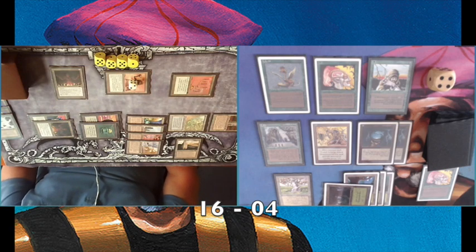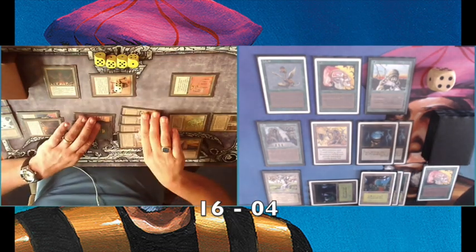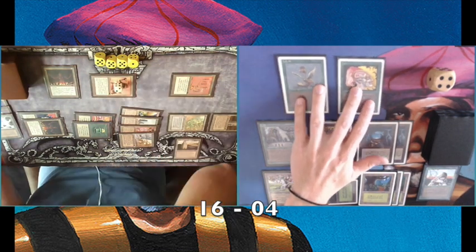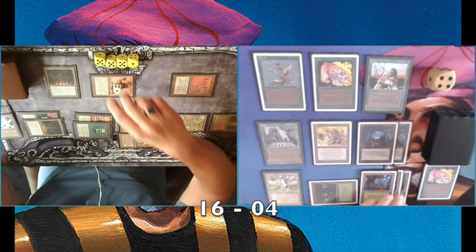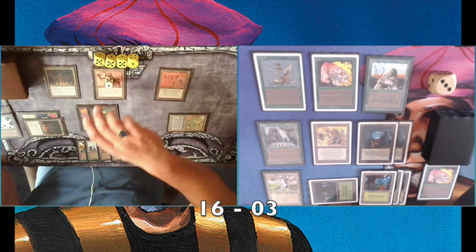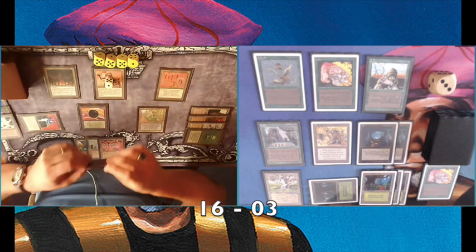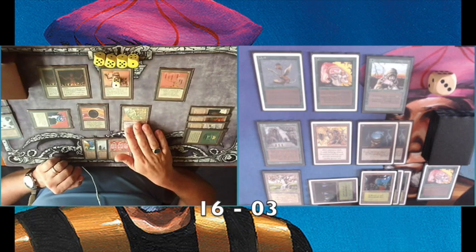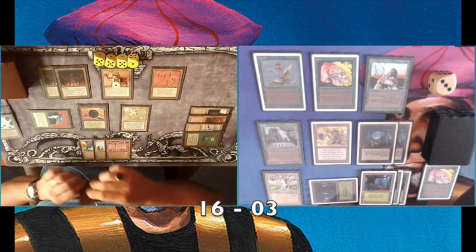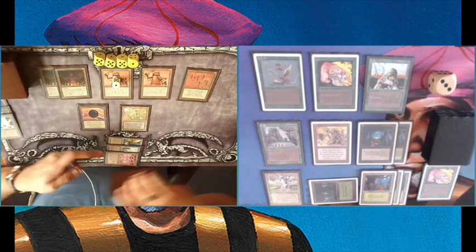Hey, that's if-if-if and that doesn't count. What counts is what actually happens and the decisions you make. He's pinging me for one and wants to ping my Scavenger Folk, but of course I have Pendlehaven to make it a 2/3. Pendlehaven is fantastic to protect your 1/1s against Triskelions — if you're having a Triskelion problem in your local meta and you're playing green, get more Pendlehavens, seriously. I'm on three life and I don't think I can survive. And now it's over — he uses his Triskelion to finish me off.